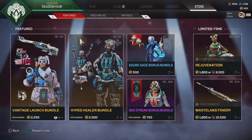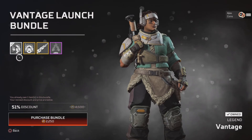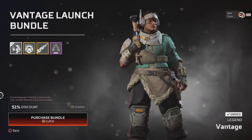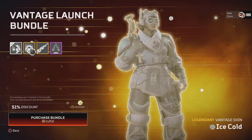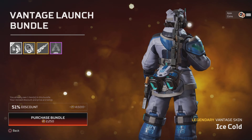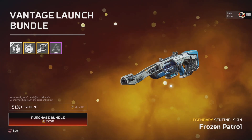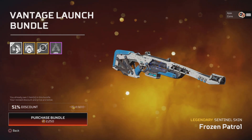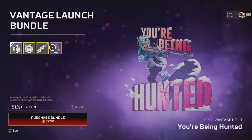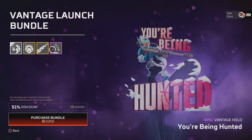Hello everyone, thank you for joining me. We have our featured store rotation, let's have a look. We've got Vantage's launch bundle — I always recommend getting the legend first, it'll make it a lot cheaper, as you can see with pretty much a half-price discount. Then we have this polar bear ice cold skin, which is kind of cool. It comes with the sentinel skin, and this hollow spray — I definitely think it's a lot better than some of the others she's got at the moment, so it might be worth getting if you're planning on using Vantage.